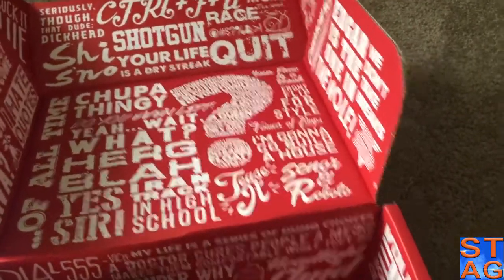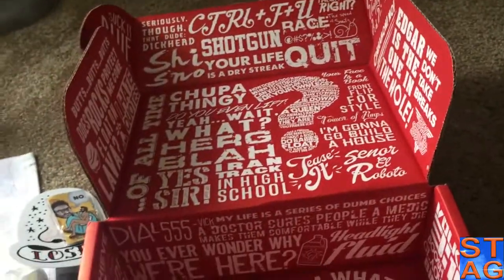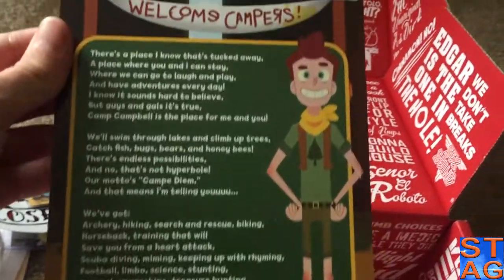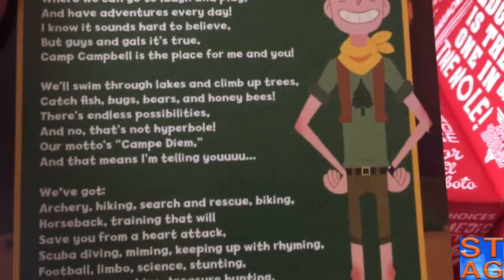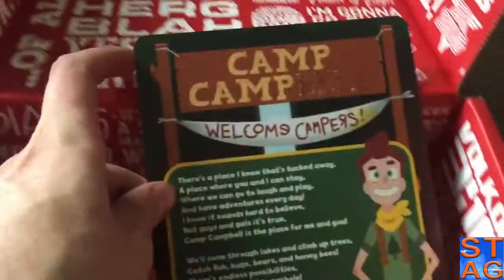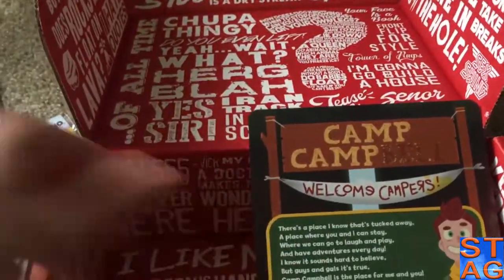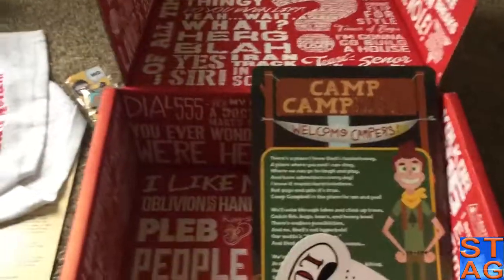Oh wow. It has a tin sign with the entire lyrics for Camp Camp. If you're not watching that on Rooster Teeth, I'll probably throw a link in the description for the show. It is kind of funny — it is not for kids, naturally. It's a Rooster Teeth program. The main show for kids really is Ruby Chibi. RVB's still got the adult humor, Camp Camp too — the first time you hear the co-counselor Gwen, she's dropping the F-bomb.